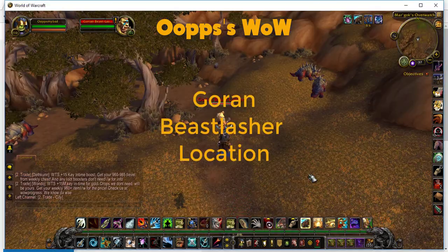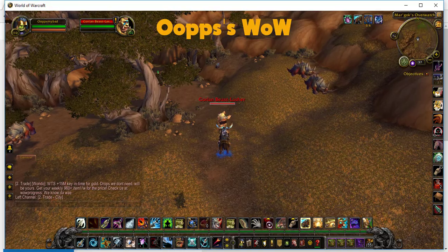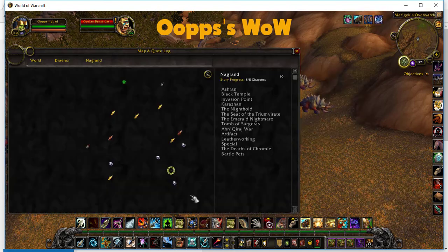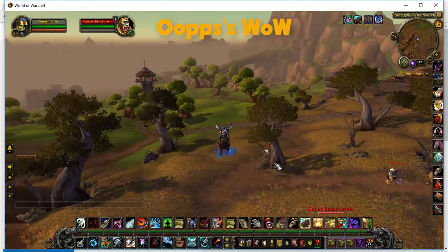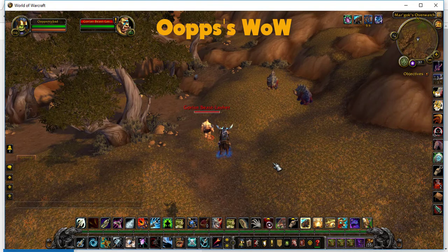Here's one of the NPCs — this one's the Goron Beastflasher location. We're out in the Grond; that's where they all are. You'll know this place because it's where people farm the sumptuous fur and skin — it's been nerfed a bit but it's still a good location for that. He's over here. All you need to do is mount up once on each of your 6 mounts, kill him each time, done, move on to the next one. Just check your achievement log to make sure you've done it.